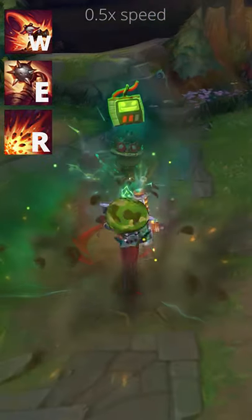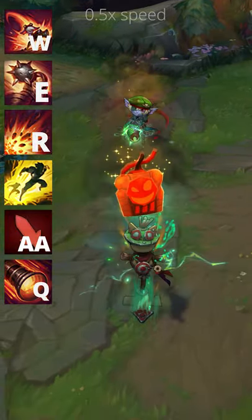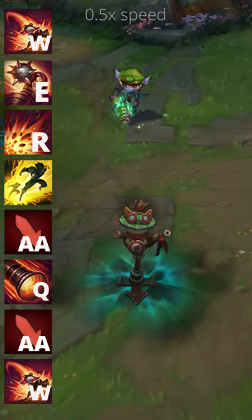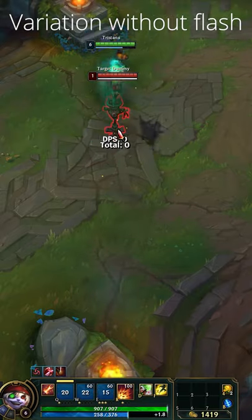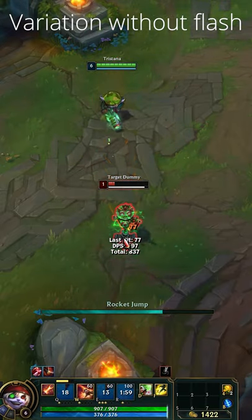While you are fairly safe thanks to the W reset, be careful about hard CC that could lock you up instantly. If you are so close to the target that you can jump right behind it, don't waste the flash as it might come in handy later.